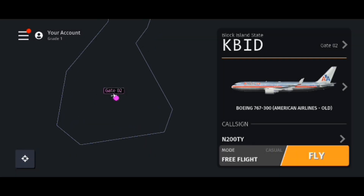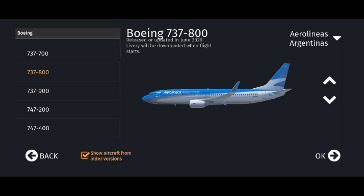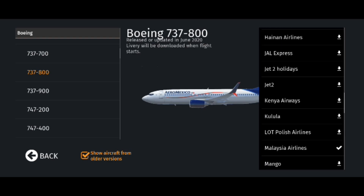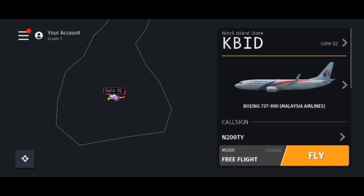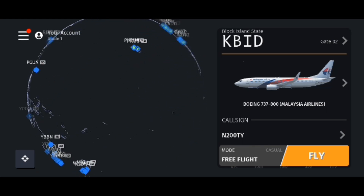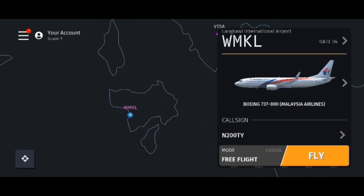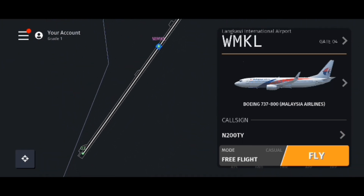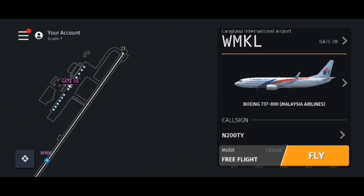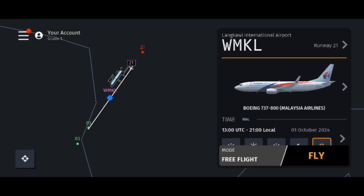Okay guys, today we are playing Infinite Flight again and today we're gonna be playing the Malaysia Airlines series. First stop is the 737 Malaysia Airlines classic. We are actually going to Langkawi Airport because we all know that this is a Malaysian airline, but we are just doing takeoffs today. Maybe we'll make a landing video next time in the future.